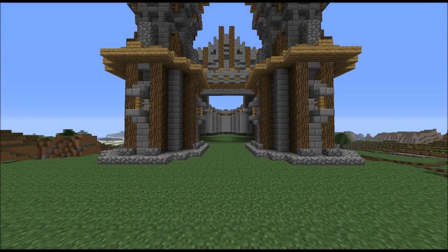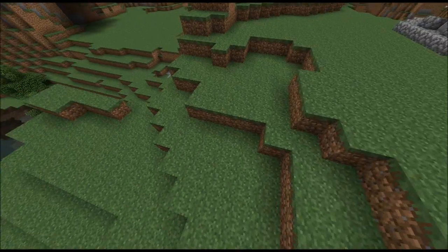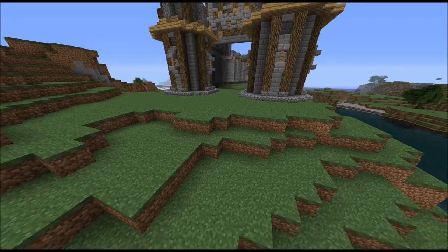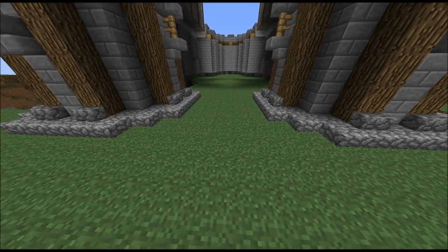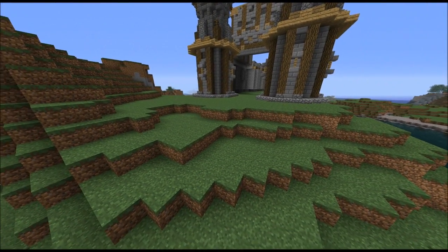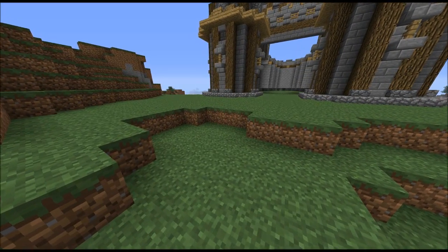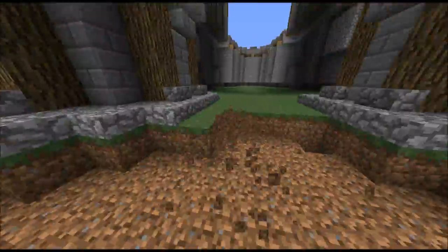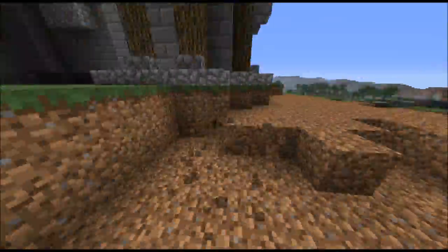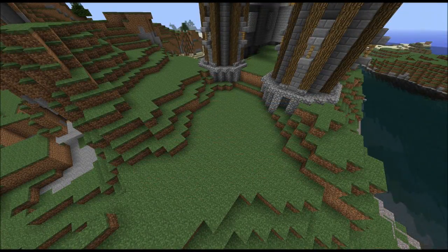The very first thing I want to do to make sure that the castle looks right in the end is that I have to change the terrain a little bit. I will basically lower this layer here by three blocks so that I can make a stair going up to the gate itself. I'm going to fast forward that because it's not really thrilling to watch. Okay, that should be enough.